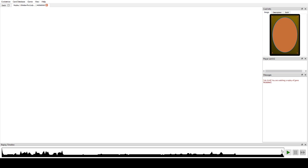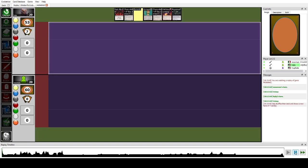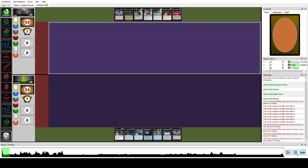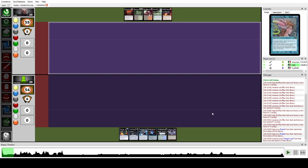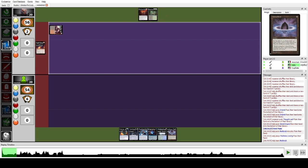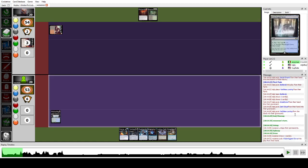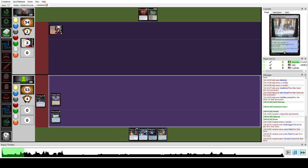They have a mulligan. We mulled to two cards. We kept a good hand: Force plus pitch, Flusterstorm, Brainstorm, and Tormod's Crypt for anything. Maybe I should have kept the land over the Lotus Petal but either way. Turn one: Faithless Looting, discard Griselbrand. We play Waterlogged Grove, Petal, Tormod's Crypt, and pass.